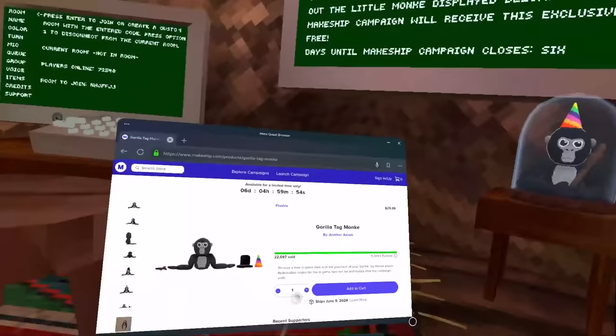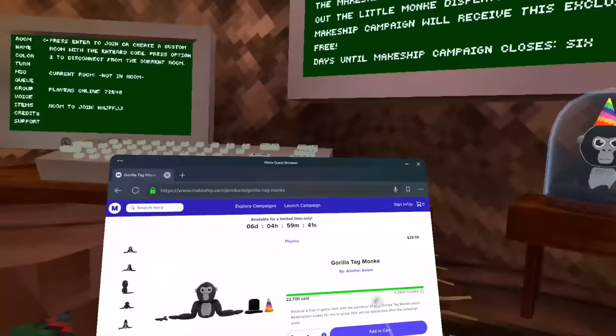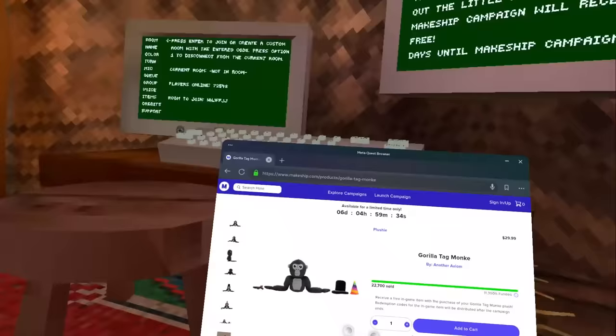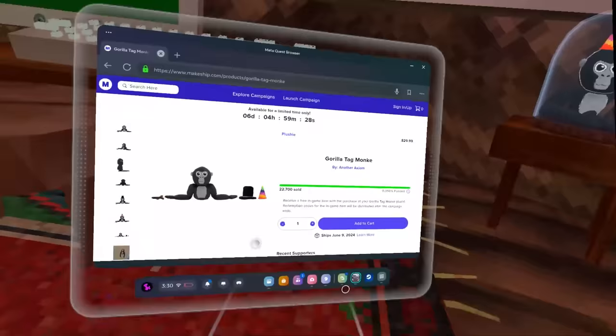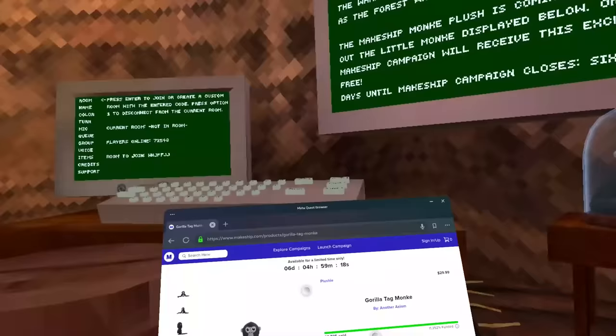After you purchase the plushie right now you won't immediately get the code. I actually purchased this plushie before recording this video. You're going to have to wait until the campaign ends — which is six days — because they want all purchases to be complete before they redistribute codes so everyone gets one.